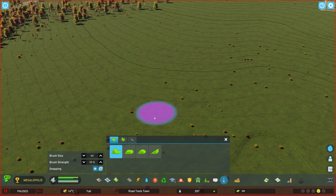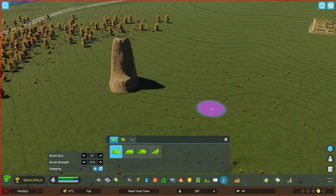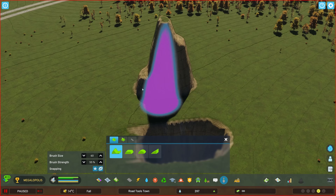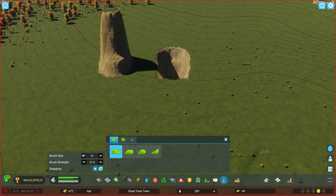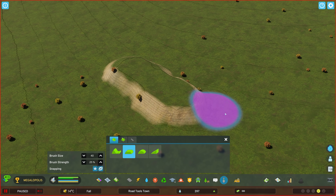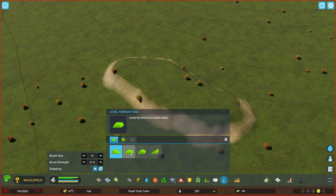Both left click and right click do different things for these terrain tools. For Shift Terrain, a left click increases the height and a right click sinks downwards. It's rare you'd use them in a severe fashion unless you're doing insane unique terraforming, but what I found myself mainly using it for is on relatively low brush strengths, just to add different layers of height into a specific area.